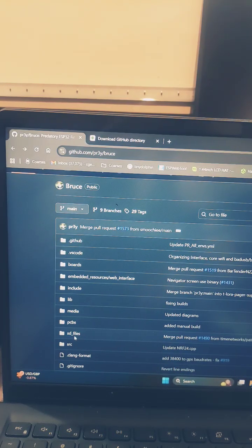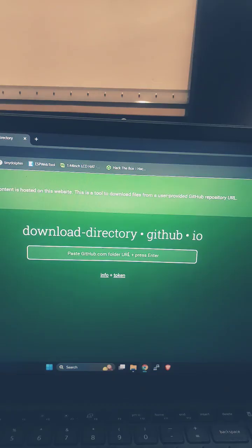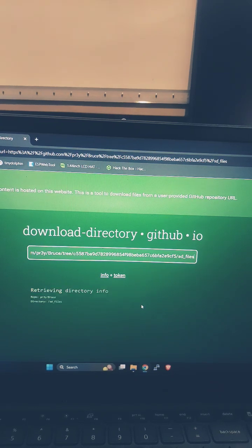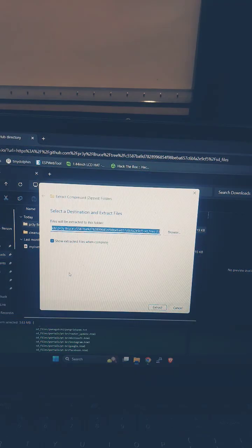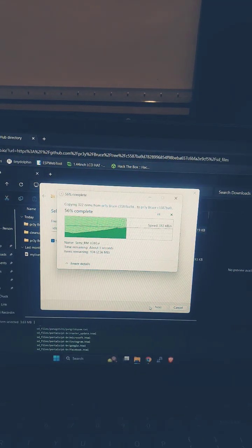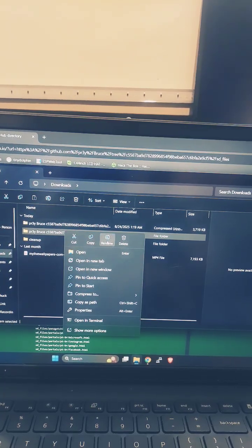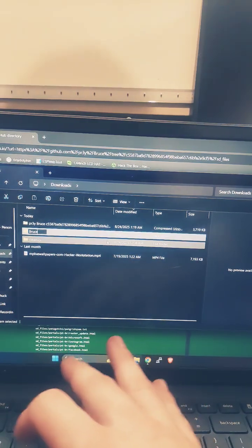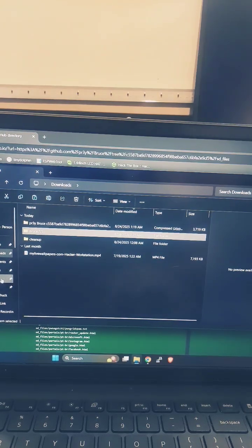Head over to the Bruce GitHub, click SD files, click the three dots, copy permalink, and go to download-that-directory dot github dot io. Paste the command, hit enter, then extract all — this will take a second. Now rename it 'Bruce SD' so it's easier to find, then copy it over to the SD card.